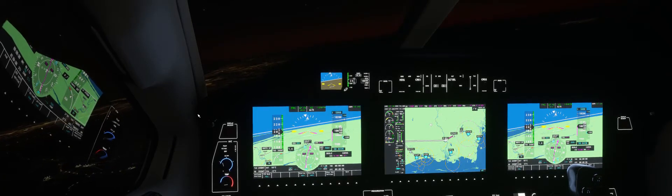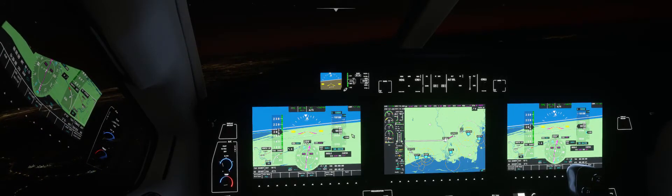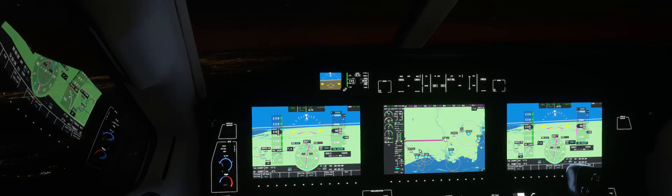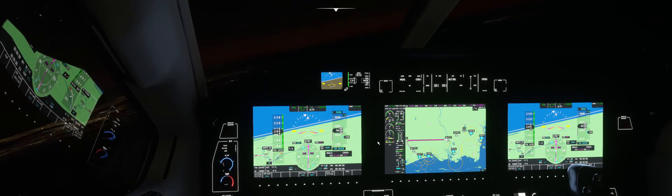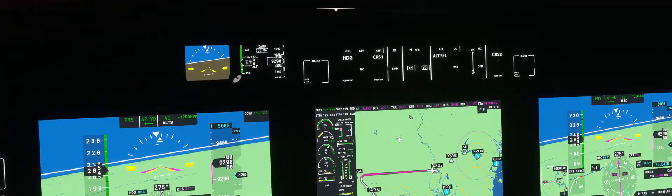Cleared to BAYOU by a BAYOU transition. It's funny how they tell you to maintain present heading and altitude, but I need to continue my descent to the altitude they told me to descend to, which was 5,000 feet. Anyway, I'm following their instructions to descend to 5,000 feet. Right now we're headed to CASA — Charlie Alpha Sierra Alpha — showing 8 minutes and 17 seconds away.